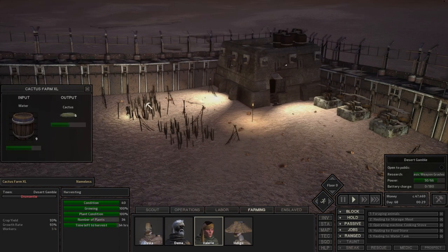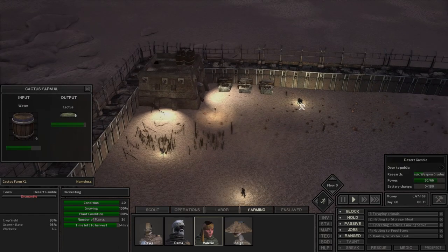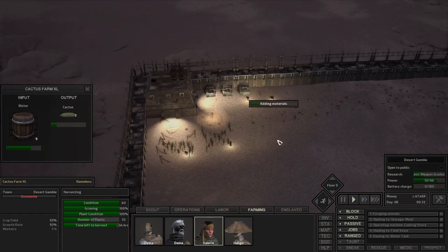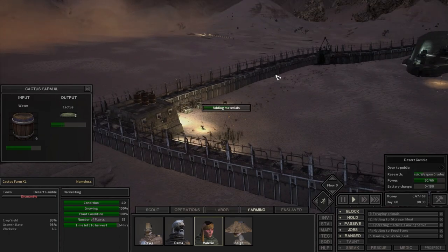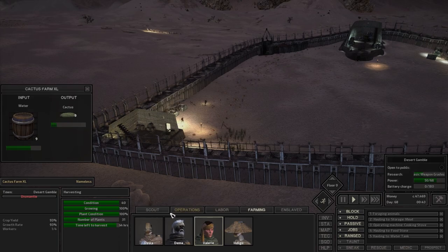We're in the middle of expanding our wheat farm to an extra-large wheat farm. We have a surplus of cactus and a surplus of wheat. I'll probably make another even more extra-large wheat farm. We have no upcoming events, which has me a little worried - usually there's the schedule of taxation and other events.